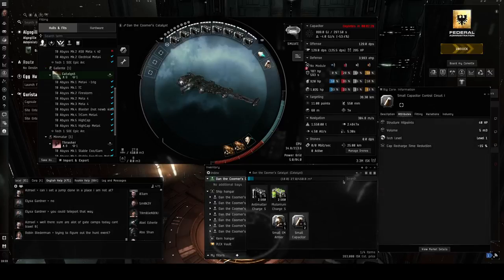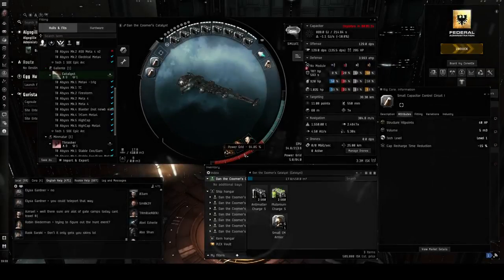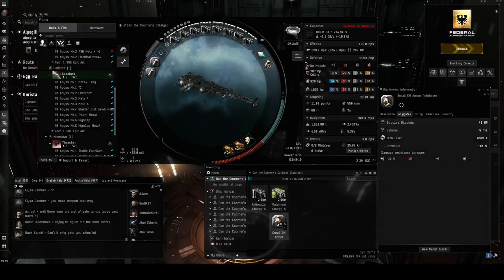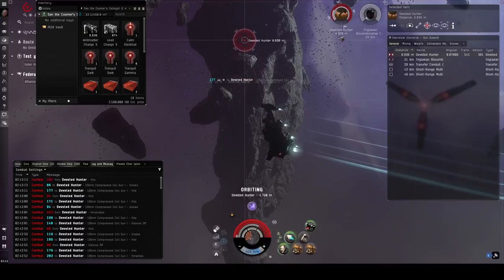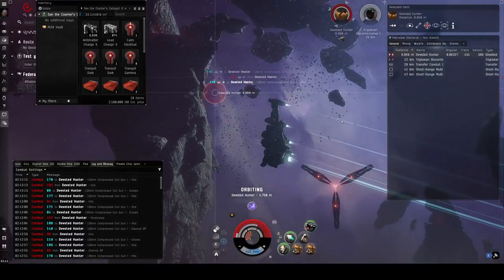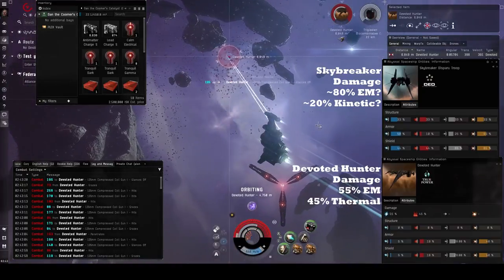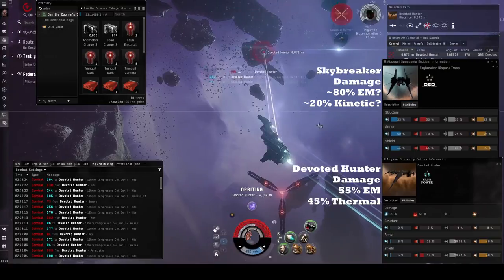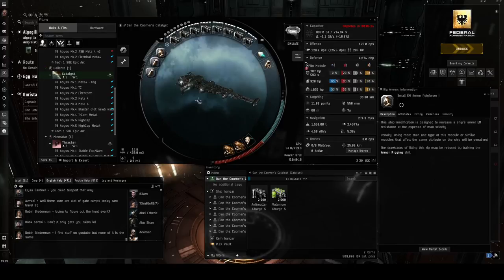For our rigs, we're going to equip two Small Capacitor Control Circuit Is, which speeds up our capacitor's recharge time and stabilizes the energy output to a healthy level. For our last rig, we'll fit a Small EM Armor Reinforcer I. This may come as a surprise given we said we won't rely on our defenses — however, the two most difficult encounters for the Catalyst are the Skybreaker and Devoted Hunter, which both deal primarily EM damage and break through our armor quite regularly without it. This rig will allow us to make it through even those two most difficult encounters relatively unscathed.